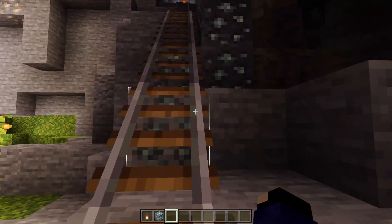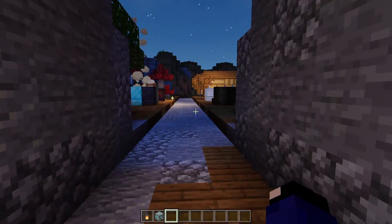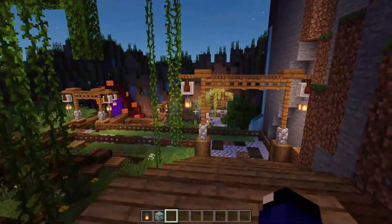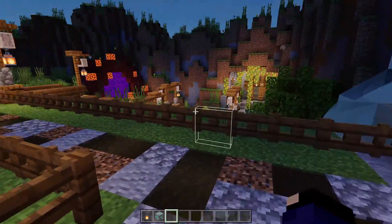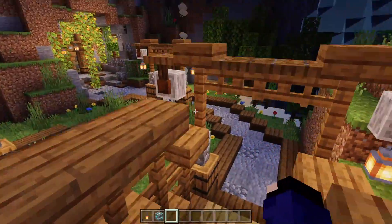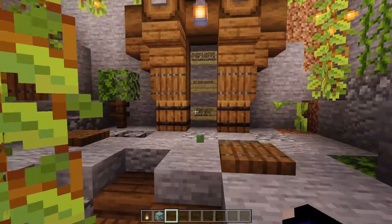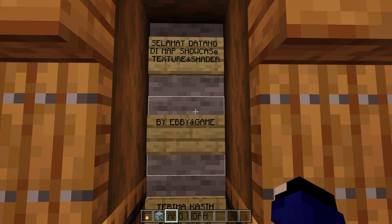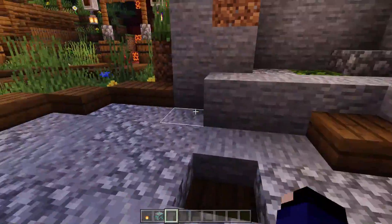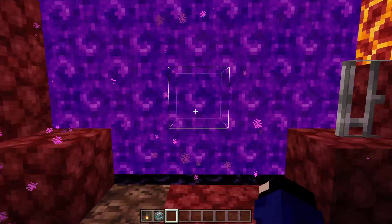Kita sekalian jalan-jalan di map ya, ke nether portal. Mapnya bagus banget sih, dan pakai shader juga cakep gitu. Gua boleh deh buat konten showcase map lagi kayak dulu, soalnya satisfying aja kalau ada shaders, estetik gitu. Ada tulisannya 'selalu datang di map showcase texture dan shader by ABN Game' — makasih juga buat ABN Game ya. Ini dia Nether Portal, kita masuk aja.